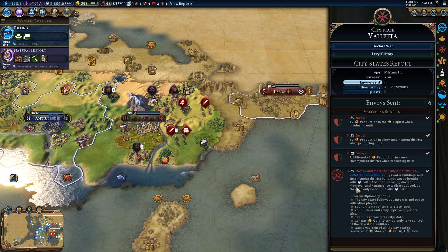Oh, and we did. Caesarian Stannis — can't cause the building and blah blah blah. City state follows you into war and peace. Your units may enter city-state lands. Your builders may improve city-state tiles. See three tiles around the city. Gain ownership of all the city-state resources. Okay.